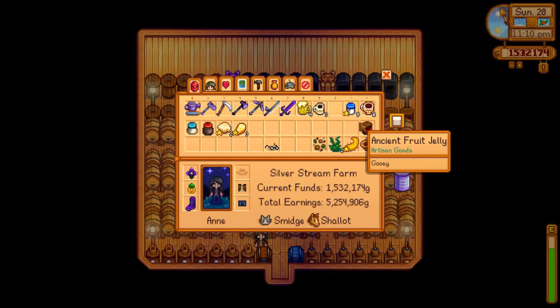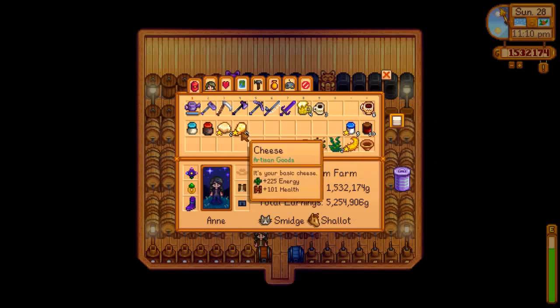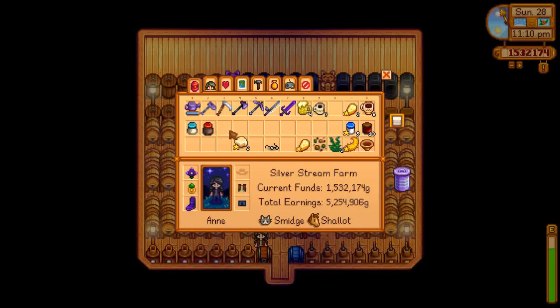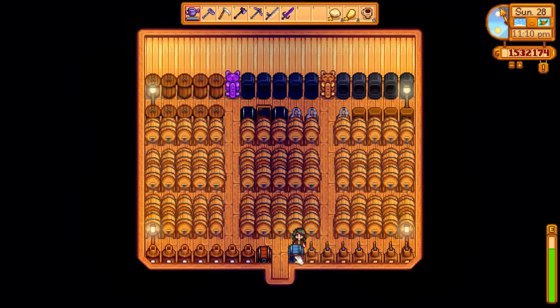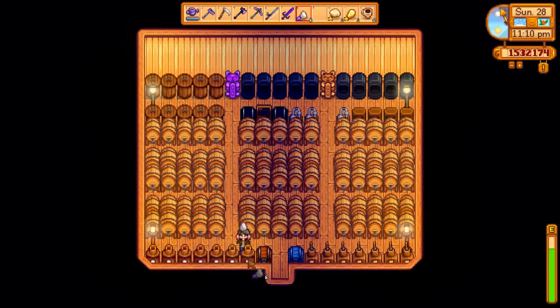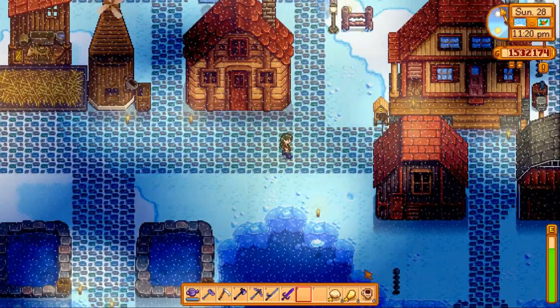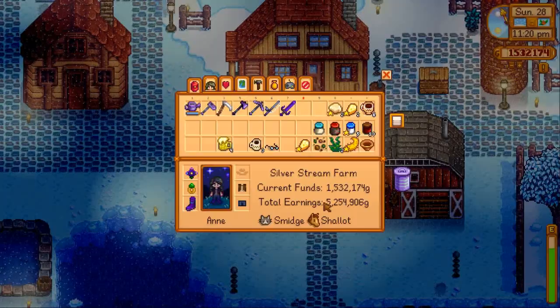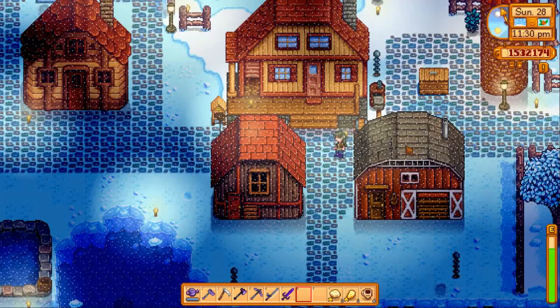We have ancient fruit jelly — I guess I was bored. Mayonnaise, the cheese to go in the fridge, and the two that are going to be dropped in the cellar to age. Those are all for selling in the morning. I'm going to sell them tomorrow so that I don't screw up my daily takings. It's nice to have kind of a steady daily income. I actually prefer that to the one big lump sum you get with some of these other methods.